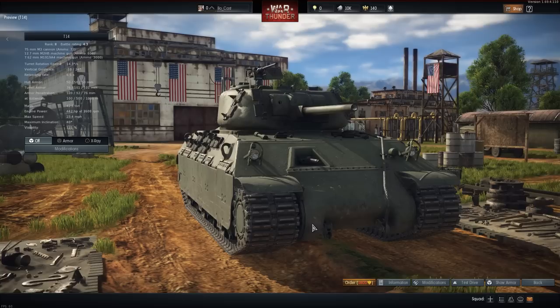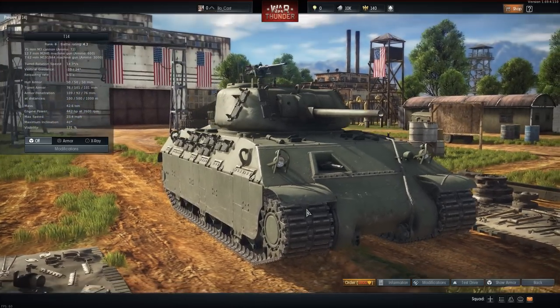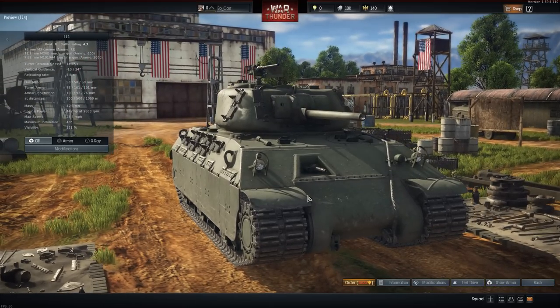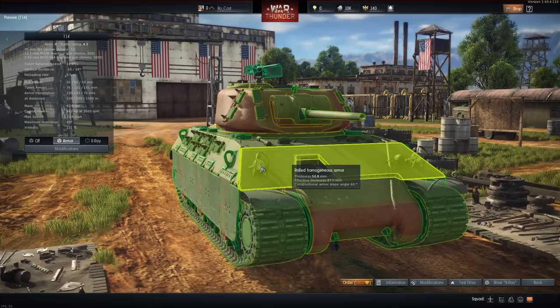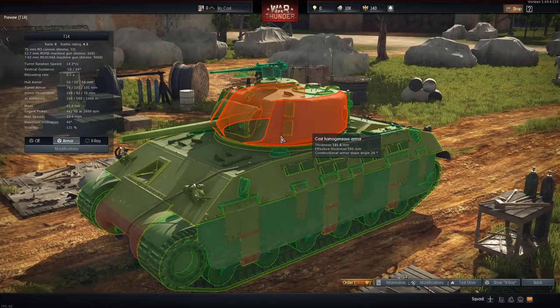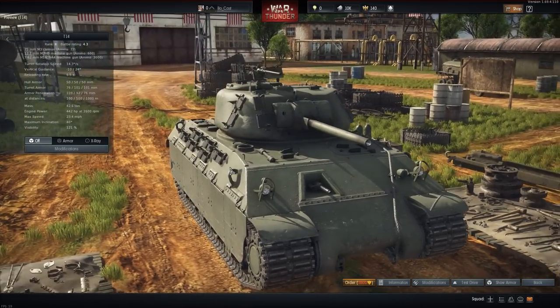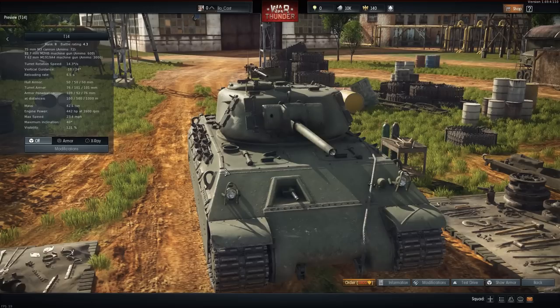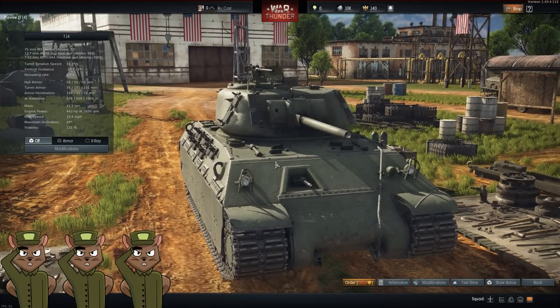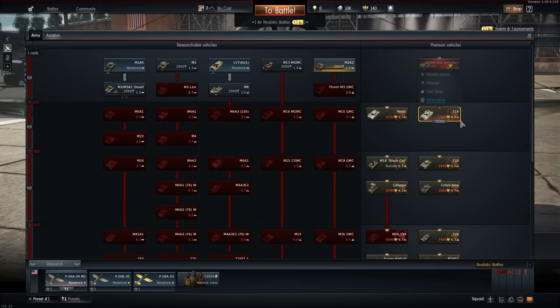Up next we have the T14, basically a heavy Sherman — similar concept to what the British did with the Excelsior, taking a chassis and widening it. It's 1,600 golden eagles and has decent armor. You can angle it at 45 to 30 degrees to increase its effective thickness and bounce more. The 75mm gun will kill anything at this battle rating. It's a good starter for the heavy tank line. We give it three squirrels — it's a tank you don't see very often, so enemies probably won't know its weaknesses.